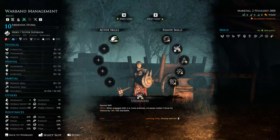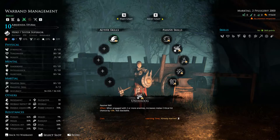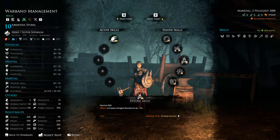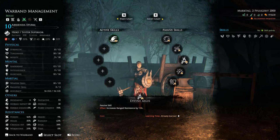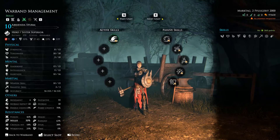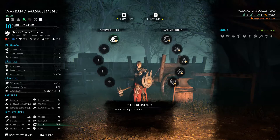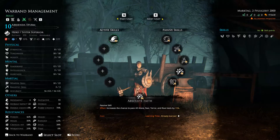Next is Underdog: when engaged with two or more enemies, melee critical hit chance increases by ten percent. That's a buff if you get outnumbered — ideally you should be doubling up on them, but this gives a little extra resilience. Next is Divine Aegis, which provides fifteen percent ranged resistance. As you can see, we've got 63% ranged resistance, 50% melee resistance, and 38% stun resistance. Nothing crazy, but a nice passive buff overall.